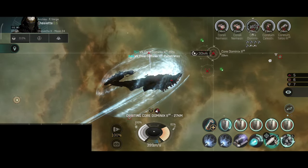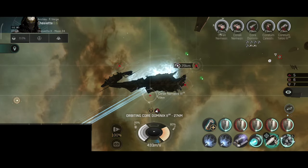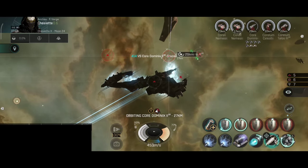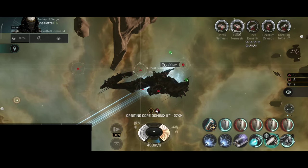The Strikers — especially the Apocalypse Striker — are hands down the best ship for encounters and storyline missions, because they have very good DPS and very good range and they clear everything very quickly. But if you like the Rattlesnake, it can still do the job quite well.